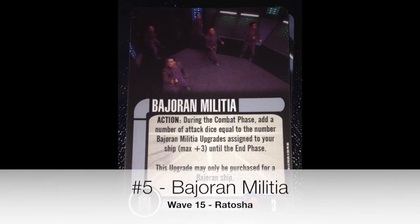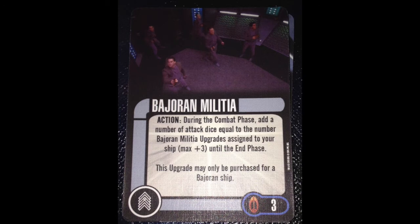Number 5, Bajoran Militia — just mentioned it on the Ratosha. Having a card that gives you more attack dice, that's reusable — no disable, no discard, no time tokens — and gets better based on how many you can put on your ship, up to a max of 3, is an effect that makes it very worthwhile. Bajoran Militia was the first card that made me truly feel like Bajorans had a place in the game. It addressed the concern that they just didn't have enough firepower to truly work. Now we got something. It's a good card in my book.